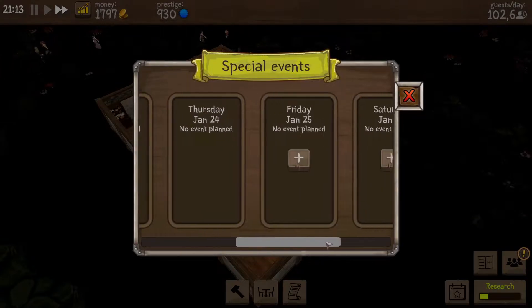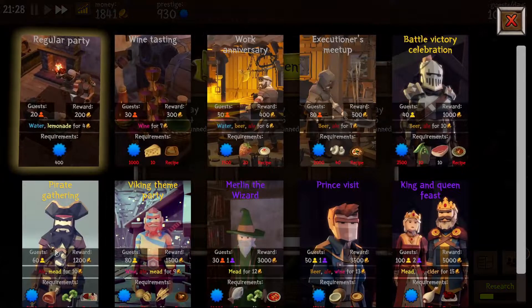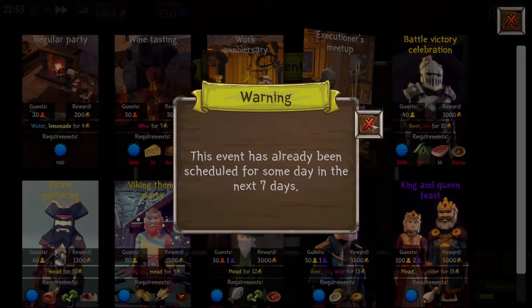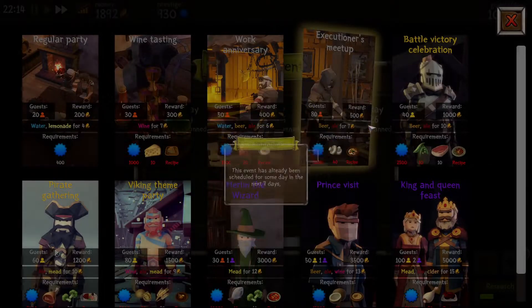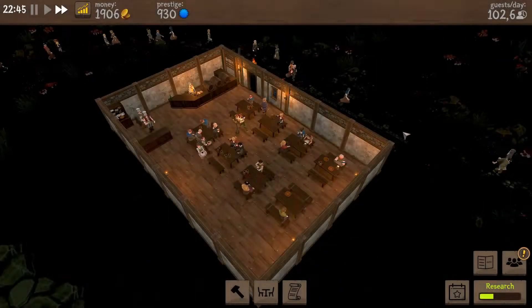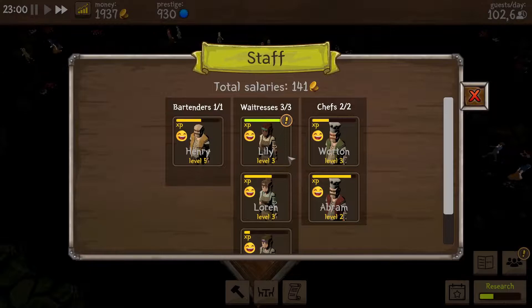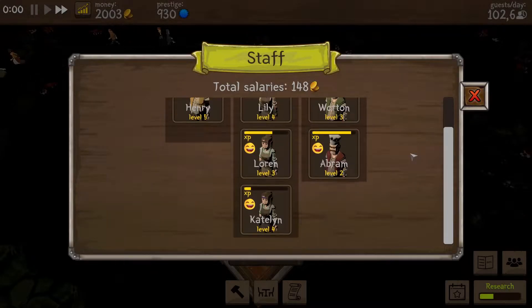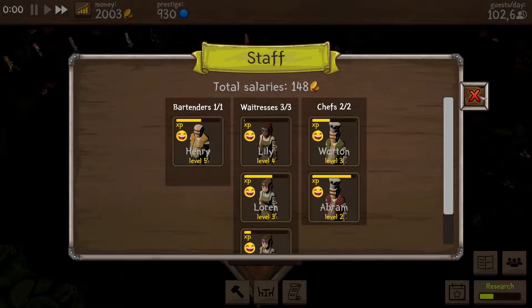Can we plan ahead already? Yeah, we can do another event on Friday — we'll do the same event. So we already have this event scheduled for some day in the next seven days, so we can't plan ahead any further right now. We can upgrade one of our people again — speed while climbing stairs. Well, we don't have stairs, so we'll upgrade the other ones first. Everyone's still happy and doing a good job.